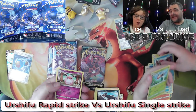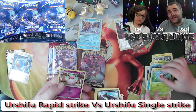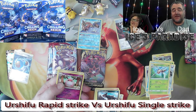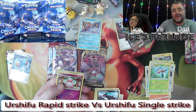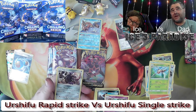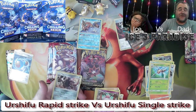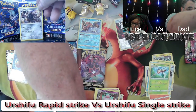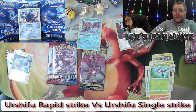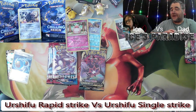So we've got a reverse holo Wigglytuff. Should we take a peek and see if we've got anything good? We haven't got a GX - so it's not a GX, it's an Aggron. Aggron holo! We'll pop that up there for you to have a better look. We'll keep the reverse hollos out like we did last time - these are the older cards.